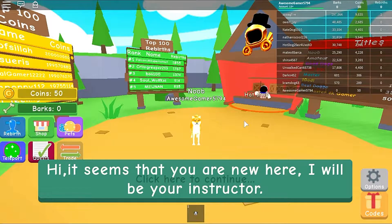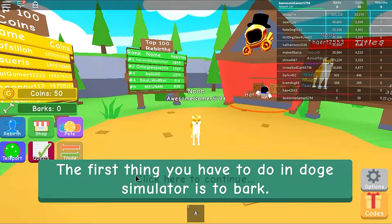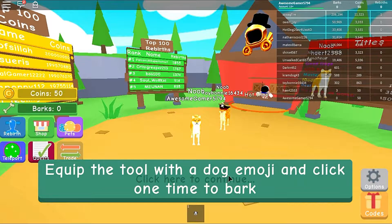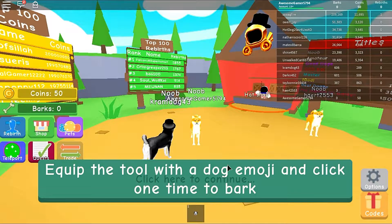Alright, here we are in Doge Simulator. Let's go ahead and read the introduction: 'Hi, it seems that you are new here. I will be your instructor. I will teach you the basics of the game. The first thing you have to do in Doge Simulator is to bark.' I'll just talk normally — this is pretty much like a lot of simulators so I don't really need an introduction.